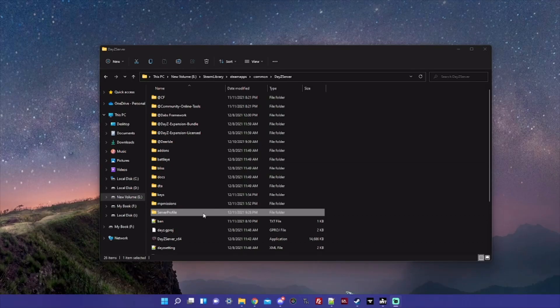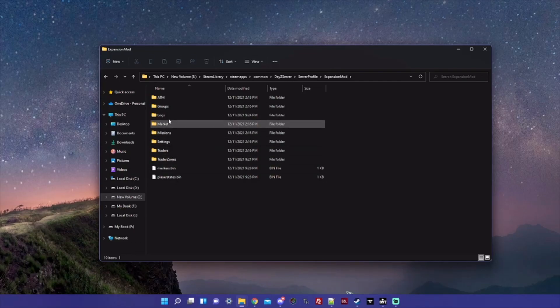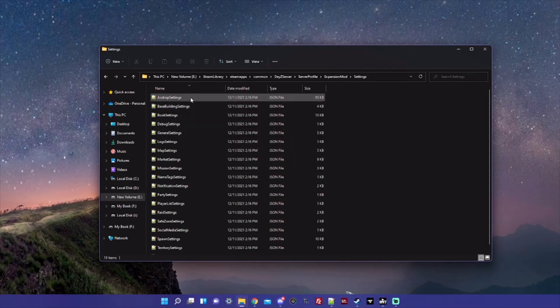Once you have DayZ Expansion running on your server and you've started it up for the first time, inside your server profile folder a folder called 'expansion mod' will be created. This has a whole bunch of folders and files that pertain to expansion and configuring everything. We'll start with going into the settings folder, which has a lot of settings if you're running the entire thing, but we're just going to look at market settings for now.